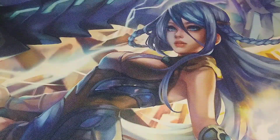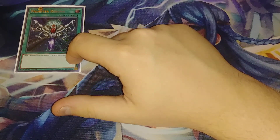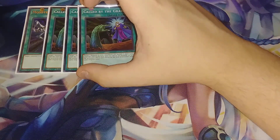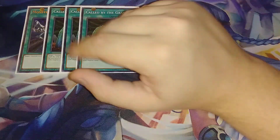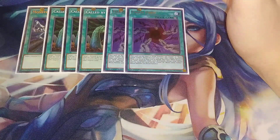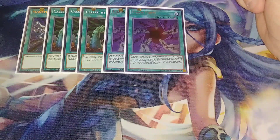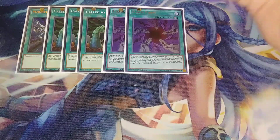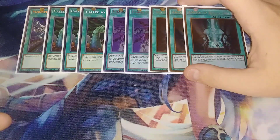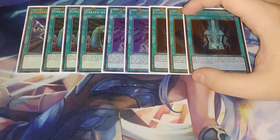For spells: one copy of Monster Reborn to revive Blue Eyes Chaos Max if it gets destroyed by battle. Three copies of Called by the Grave to target a hand trap and shut it down. Two copies of Chaos Form — sometimes you need it, and if you draw into both Advanced Ritual Art and Chaos Form you can summon Chaos Max and Chaos Dragon and you've pretty much won. Three copies of Advanced Ritual Art, which lets you Ritual Summon by sending a Blue Eyes White Dragon from the deck.